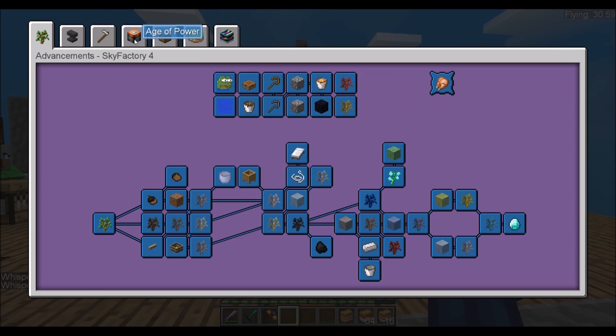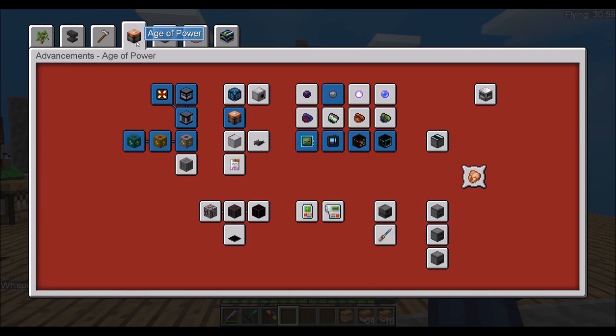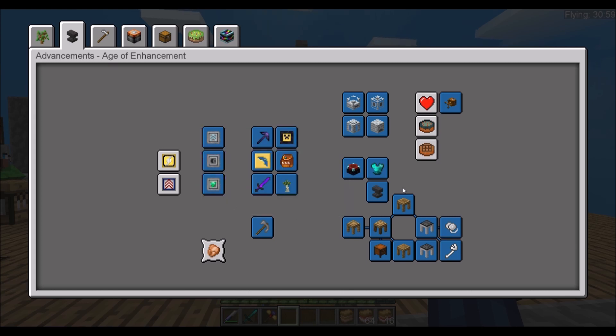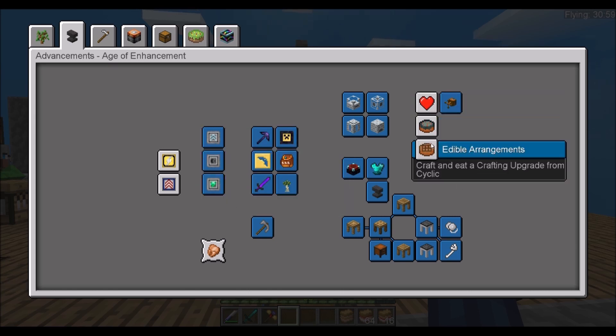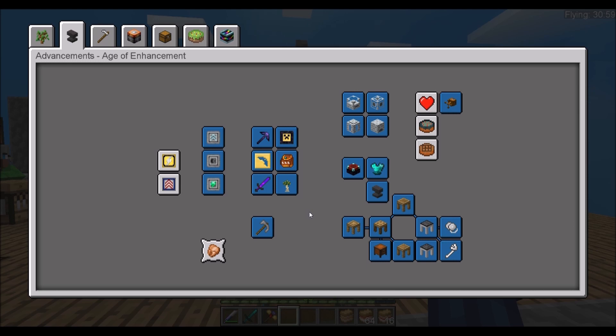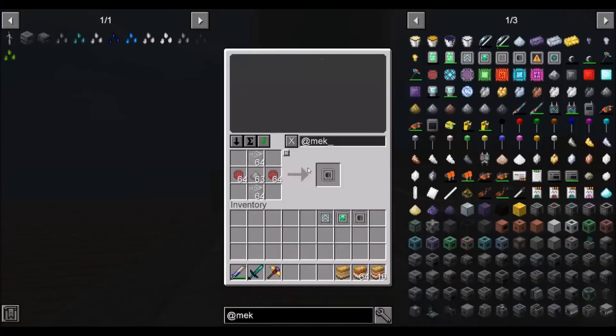Let's take a look at our advancements. I think it's under Age of Power or Enchantment — yes, these three here. We got these three enchantments. I'm still waiting on the poison potatoes, so I've got to work on that potato farm. And then we got some upgrades from Nuclear Craft, and we can actually write this as done.